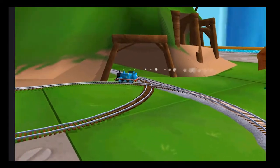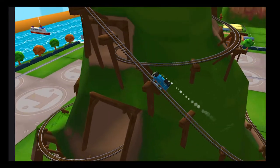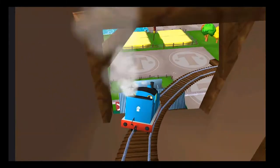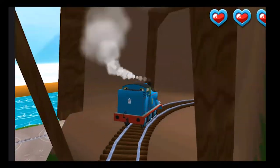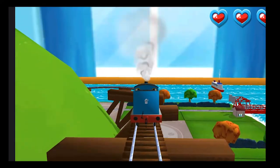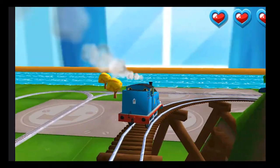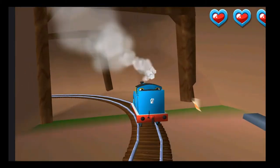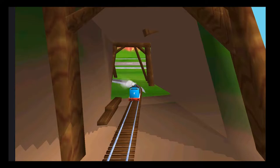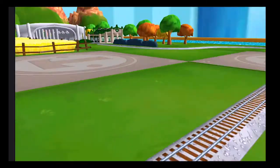Only the boldest of engines will try Crazy Coaster Mountain. Steer your engines through the sharp curves. Swipe left or right. That's the way! Your engine loved doing that!